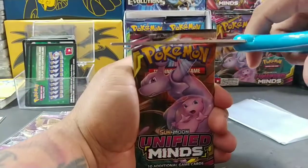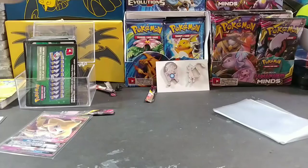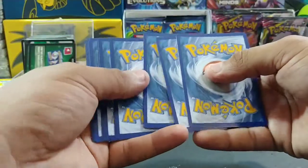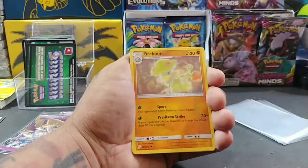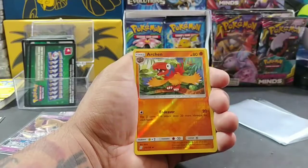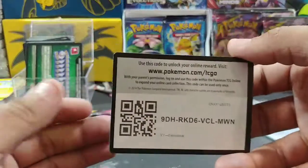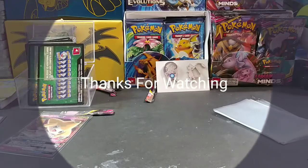Down to the last pack for some last-pack magic — hopefully we get something good. We got some lightning energy, Recycle energy, Foongus, Komala, Ralts, Scyther, Sewaddle, Mareanie, Litwick, Archanine reverse holo, and Whimsicott non-holo rare. Thank god it's not a Whimsicott GX from Unbroken Bonds. Here's the last code right there from Evolutions as well — catch me next time guys, it's leonitis956 out.